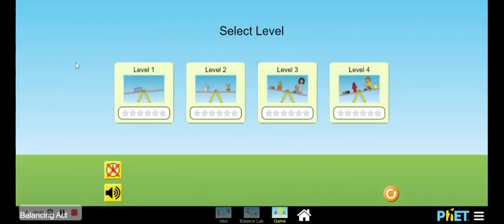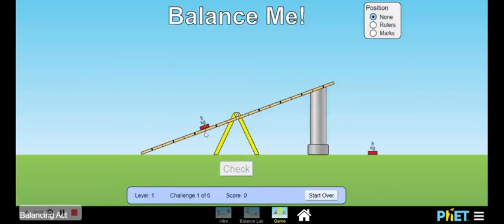Let's get into the game. I will go level by level, and as you can see none of these stars have anything in them. So let's do level one. There's a 5kg weight over here — I don't understand what to do, but level one, one out of six.